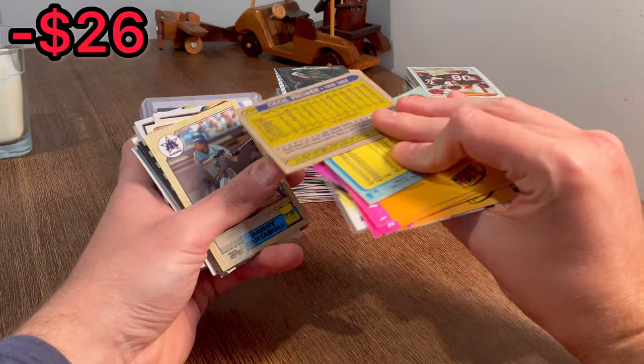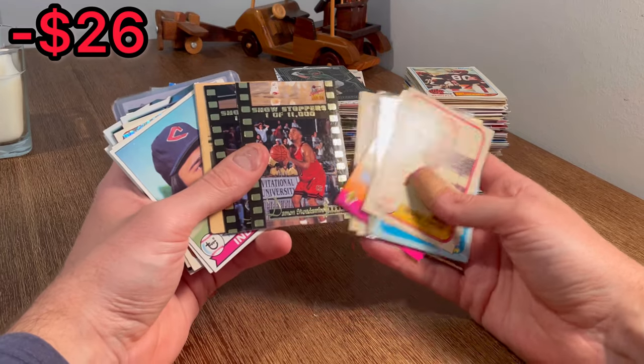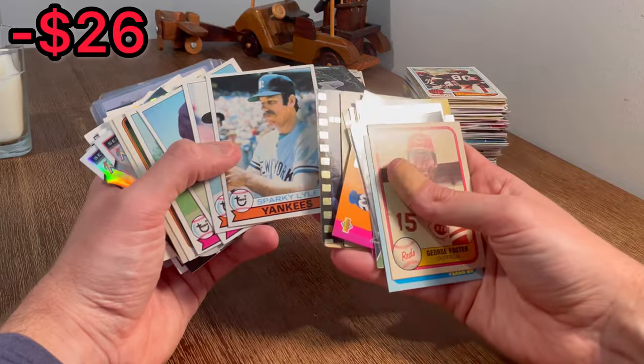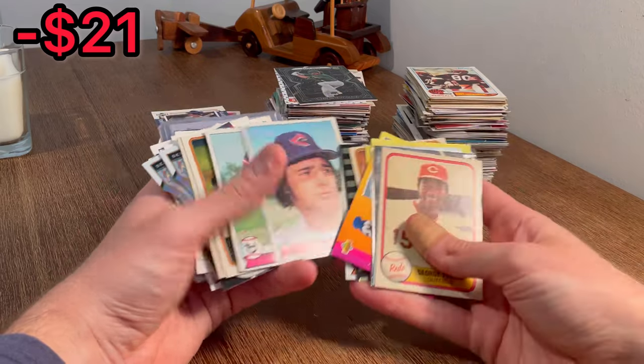There's a Cecil Fielder rookie card. Let's go ahead and do that as the next Easter egg. Danny Tartabull. Damon Stoudemire, one of 11,000. Sparky Lyle — let's do that as the next Easter egg. That's actually in really good shape, so it's a nice card. Oh, there we go — Thurman Munson, 1979 Topps. Definitely a resellable card there.